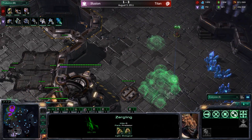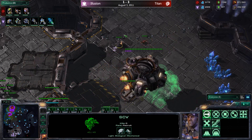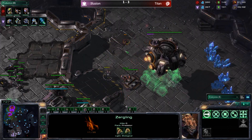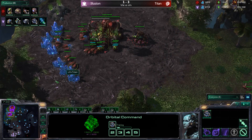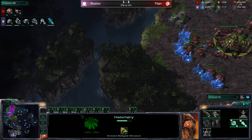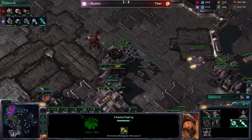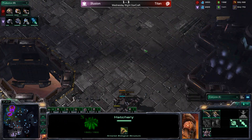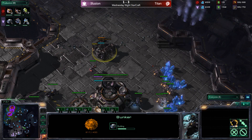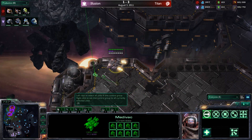The zerglings may be able to get underneath and prevent illusion's natural expansion from landing, as an SCV sets up a bunker — but the zerglings are forced to back off. Now it's two-base play versus two-base play: two-base aggressive versus two-base passive. Titan has a lot of zerglings and the baneling nest just finishing. After his typical macro-style late game, this aggression is unexpected. Hellions are coming out, and seeing banelings might prompt more bunkers.